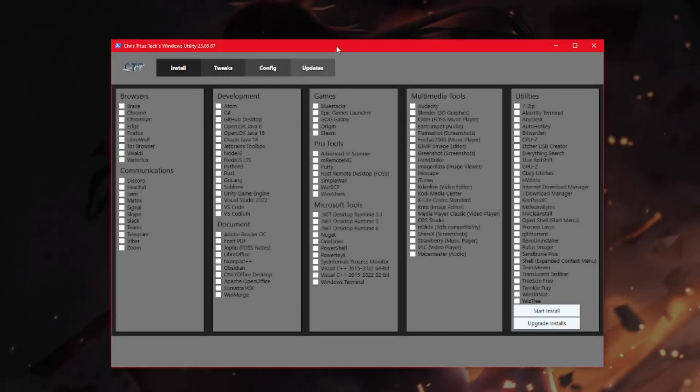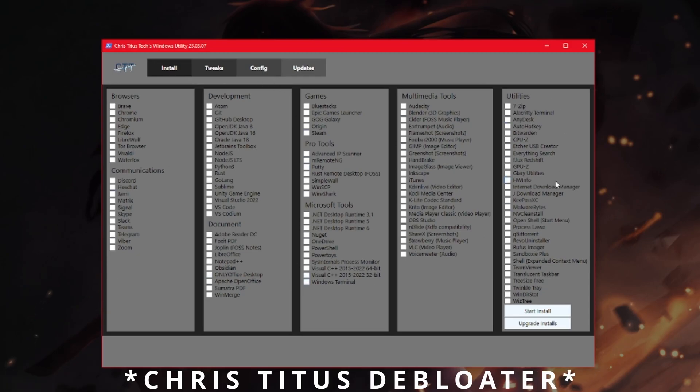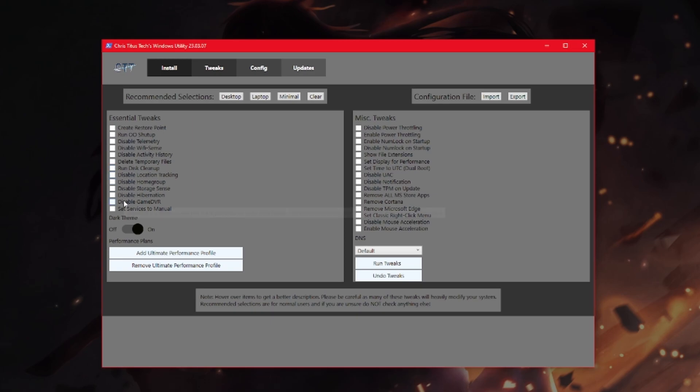First thing I'm going to highly recommend is a debloater program. I personally use the one by Chris Titus — Google was my friend. I found this debloater, it had decent reviews, and I've been using it for a couple of years now. It will allow you to install certain utilities and programs, and this is the main part where we can actually make some tweaks.